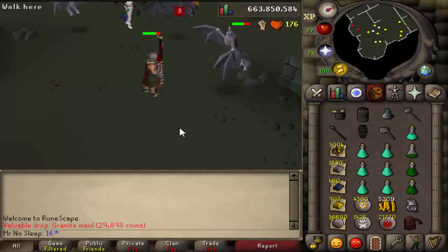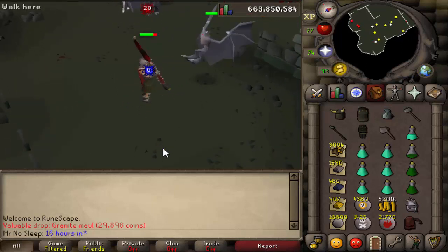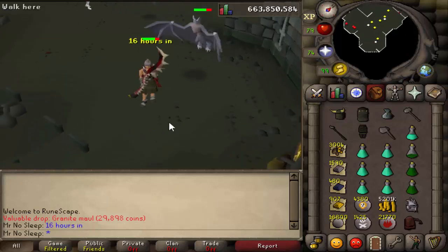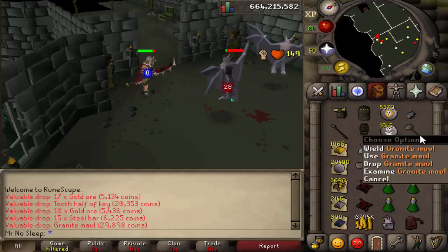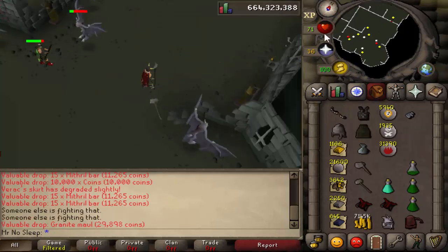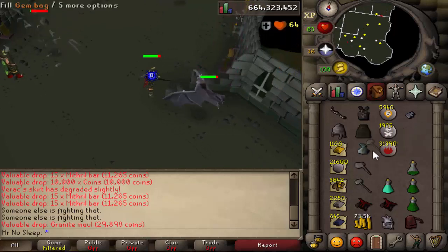Picking up the pure essence and the fire runes is optional — not many people do — but I did, because when you see the price check you guys will understand why. It does add up over time. When you do something for an extended period of time, picking up everything is always nicer because it usually adds up.